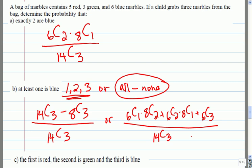A student asks how the denominator can be C(14,3) for all the blues. The answer: it doesn't mean all the blue marbles — it means all possible ways of picking three marbles total. Every possible selection, then remove the ones you don't want, leaving at least one blue.